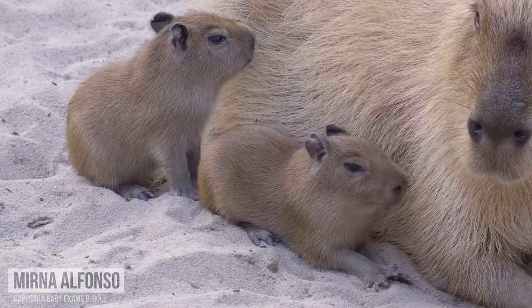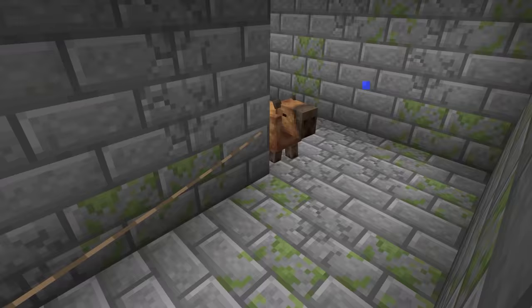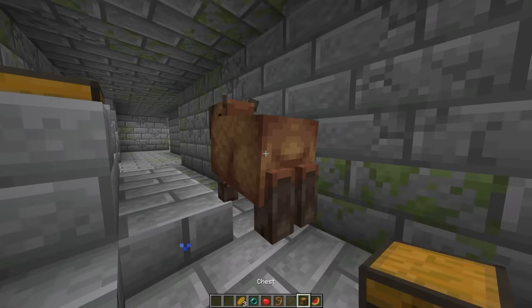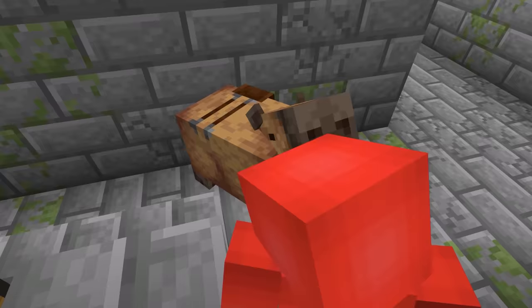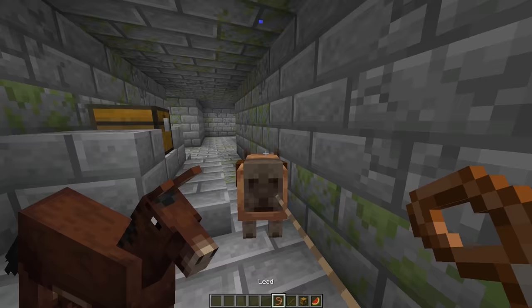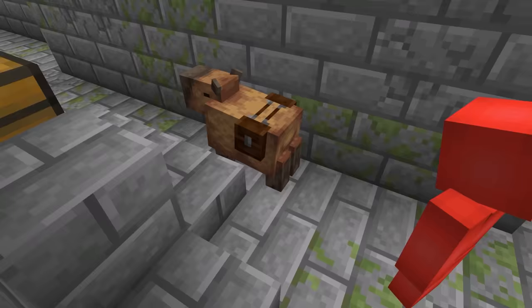Capybaras are an adorable creature, and it turns out they're just as cute when we add them to Minecraft. After taming one of these with any of the items shown on screen, we'll be able to attach up to two chests to it for some extra storage. And even though we can't ride these around like a pig or a mule, we can still use a lead or a melon slice to have our very own walking double chest.